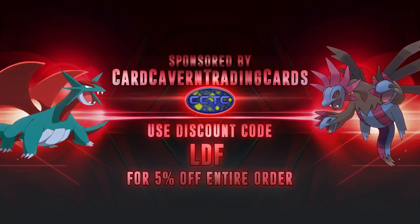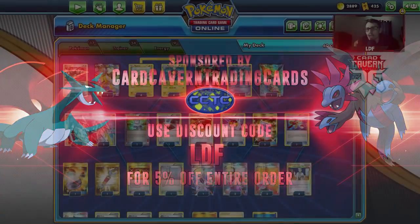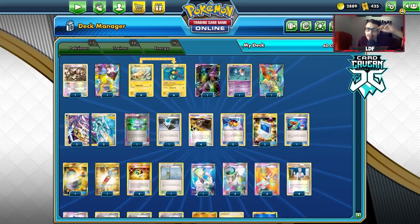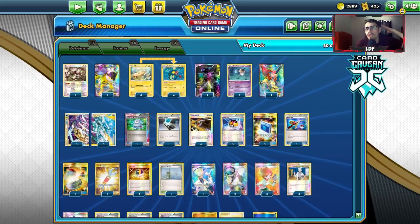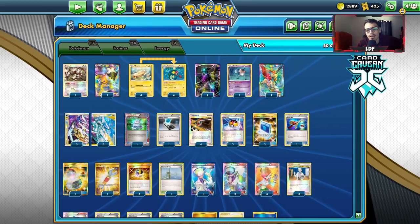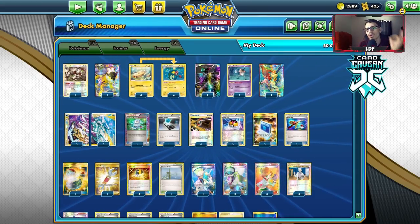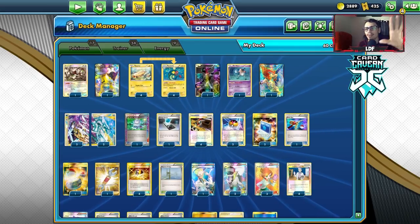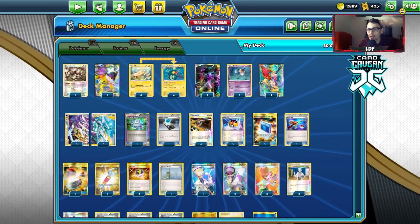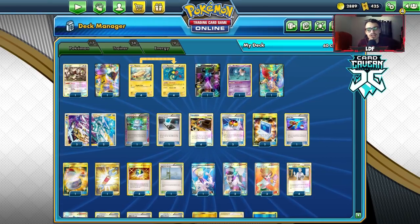They will give you some cash and store credit for your unused codes and cards. If you're still looking for Rebel Clash codes, Team Up codes, Hidden Fates codes, Unbroken Bonds codes, specific GX or V codes like the Zacian V, or the new Trainer's Toolkit with Dedenne — get them all over at Card Craven. Use my discount code CODELDF at checkout for a 5% discount on your order. Support the channel and Card Craven TCG.